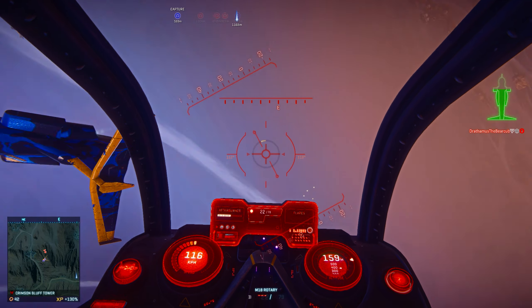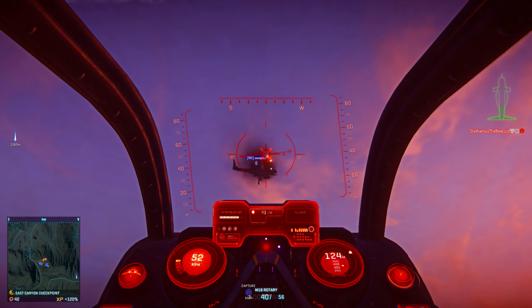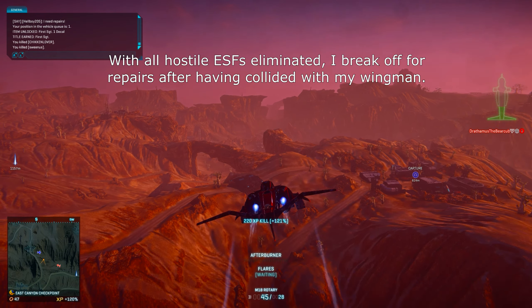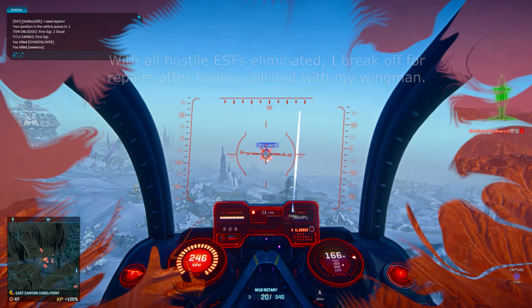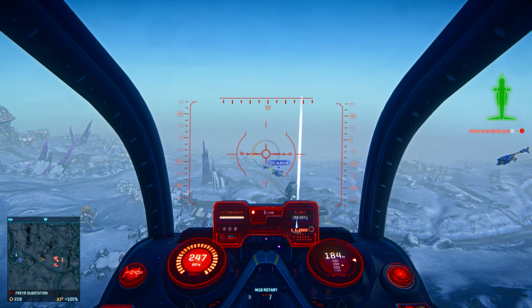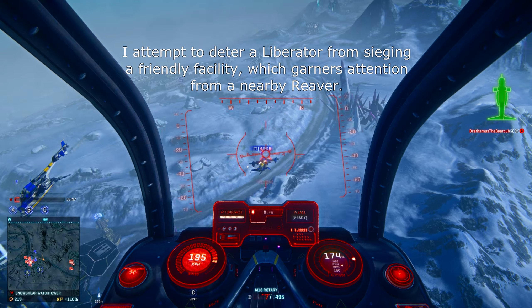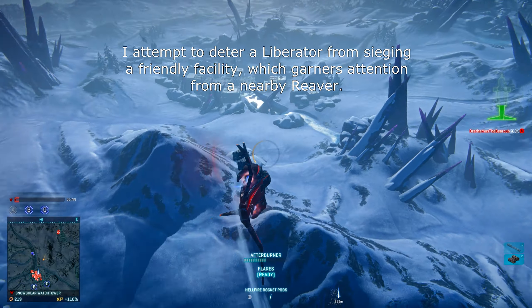First and foremost, I've learned not to overextend my aircraft. That means I'm constantly checking the map to see when the lines of engagement have pushed and moved, and where I could potentially be in danger or where I can retreat if need be. So far my main reason for death is getting too greedy with squishy infantry — I'll fly straight into a few sky guards or burst maxes and immediately die without a single moment to react.